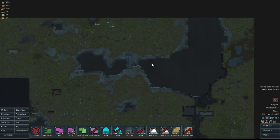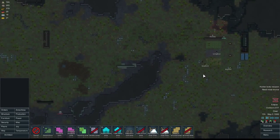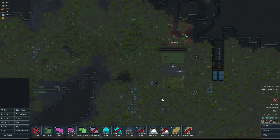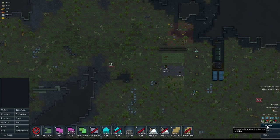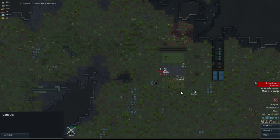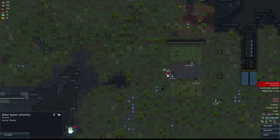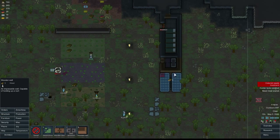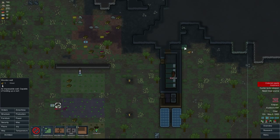If things go really well, they'll incapacitate him but not kill him, and then he can join my colony as a prisoner until I recruit him — which would be nice. I'm going to go ahead and build a tiny little structure to capture him in. Let's actually make that a little bigger.